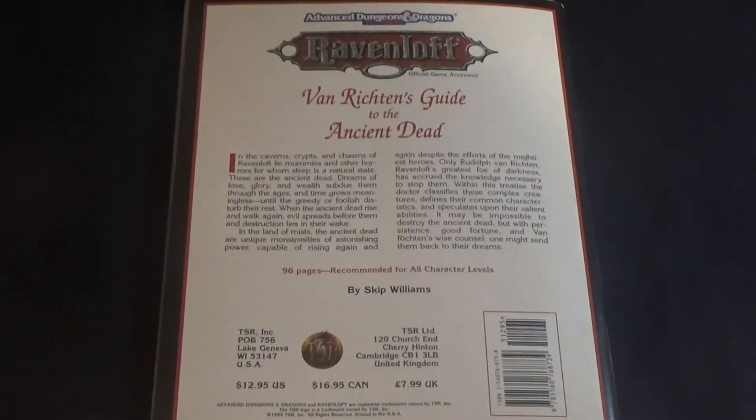Only Rudolph Van Richten, Ravenloft's greatest foe of darkness, has acquired the knowledge necessary to stop them. Within this treatise, the Doctor classifies these complex creatures, defines their common characteristics, and speculates upon their salient abilities. It may be impossible to destroy the ancient dead, but with persistence, good fortune, and Van Richten's wise counsel, one might send them back to their dreams.